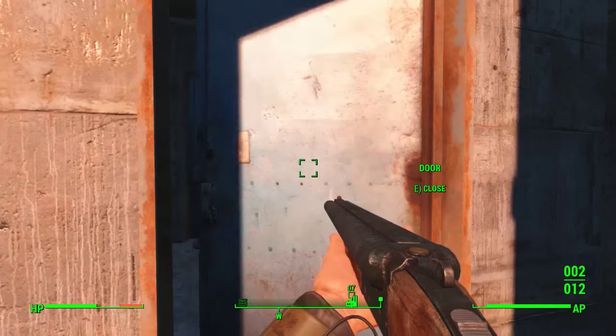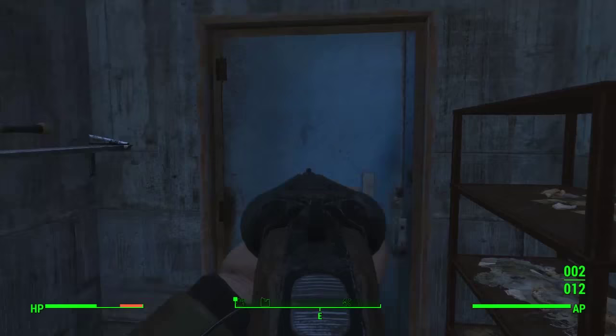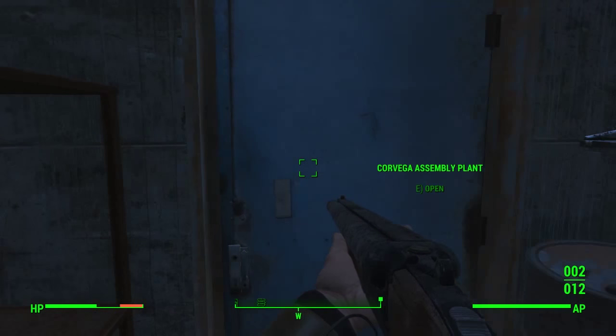In the Corvega Assembly Plant there is a door right here that you can go through when you've been through it once and took the chains off the other side. There are chains on that door, so if you haven't unchained it yet, you're going to have to go through another way and fight through a load of enemies.